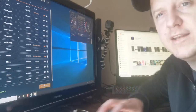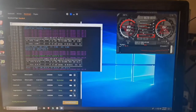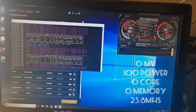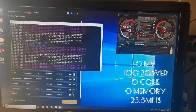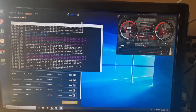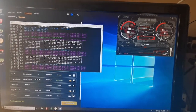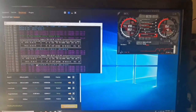We've got the miner running. We're getting 25.8 megahash — these are all stock clocks. Sitting at zero core voltage offset, 100 power, 83 temp limit, zero on core and memory offsets, 83% fan at 47 degrees. We are drawing 78 watts for the graphics card and getting 25.82 megahash.